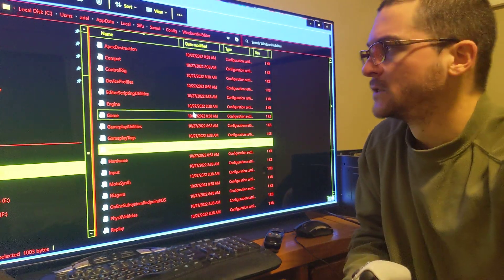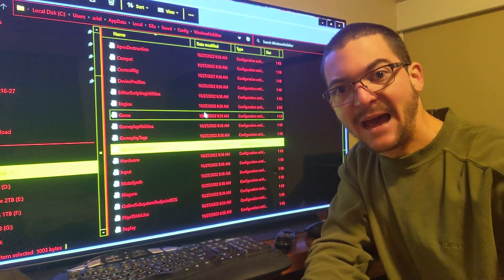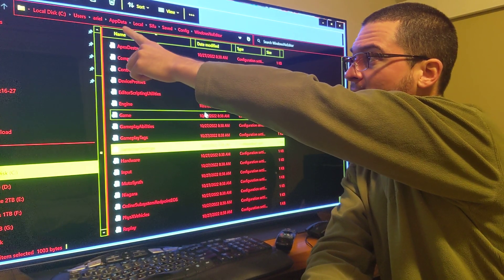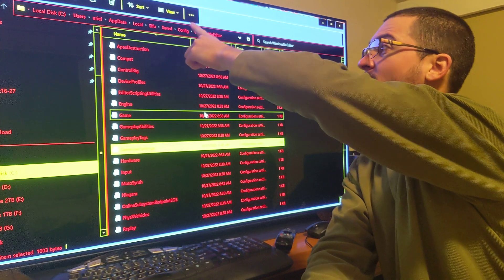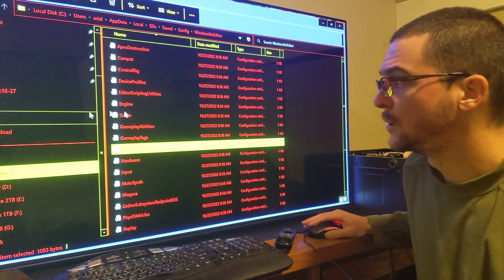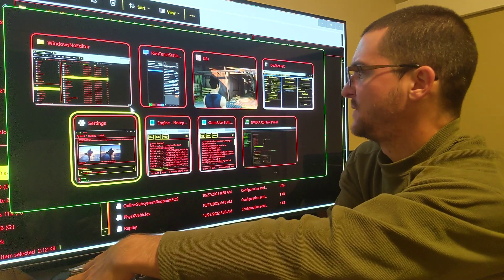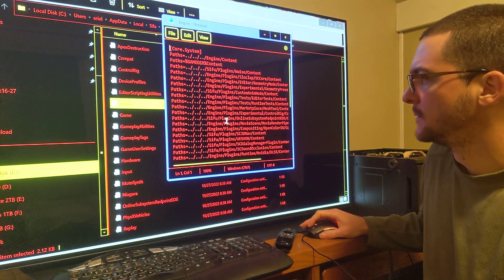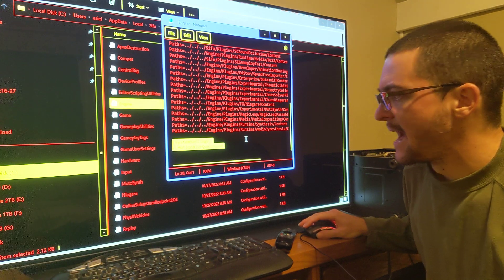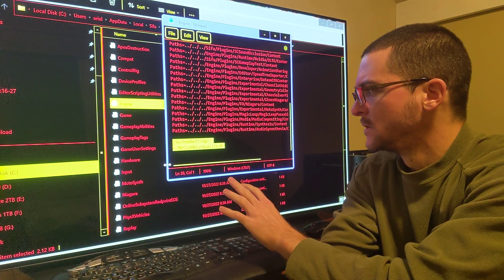I'm showing you here the path where the file is. You have to go to C, then Users, your name, then AppData, Local, Sifu, Saved, Config, WindowsNoEditor. Then you have to open with Notepad this Engine file. When you open this Engine file, go to the end and you have to type in this specifically - I'm going to copy this in the description of the video so you just have to copy and paste it.